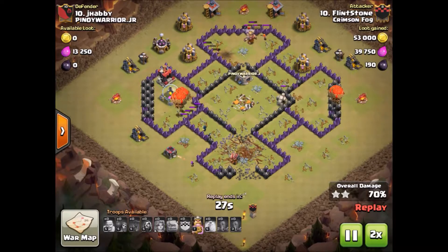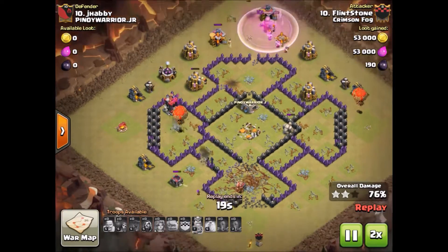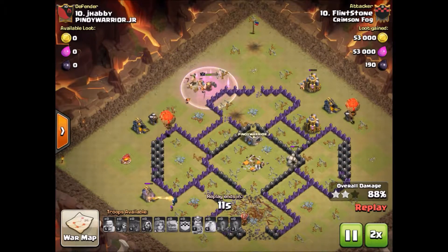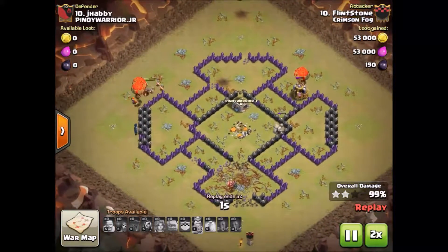He still has Valkyries and his King, some wizards, and plenty of balloons — more than enough cleanup troops on this attack. And a very nice 3-star here by Flintstone.